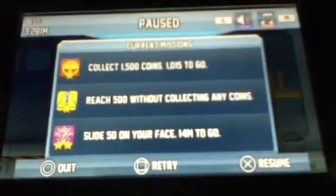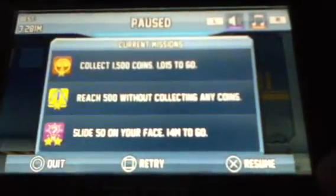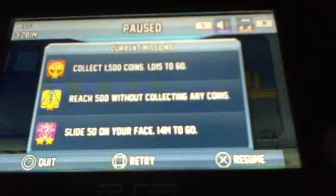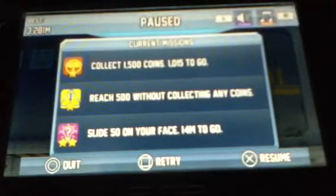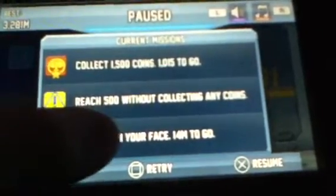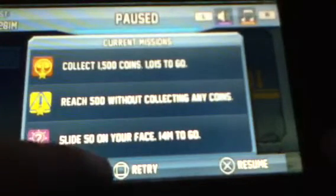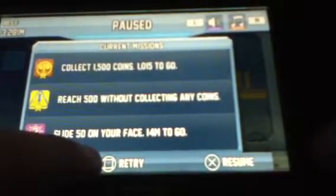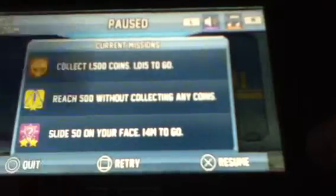Oh wait — if you press start, you can see your missions. I've already leveled up once. You can level up to like 100 — I've gotten to like 40 before on my iPad. Collect 1,500 coins, reach 500 without collecting any coins, and slide 50 on your face — 14 meters to go, which means 50 meters. That's UK measurement, I believe.